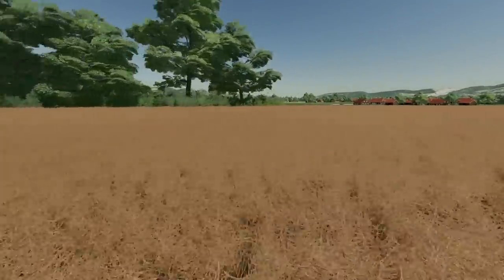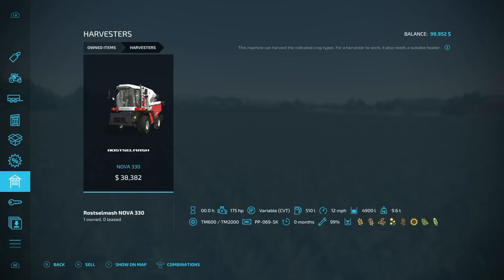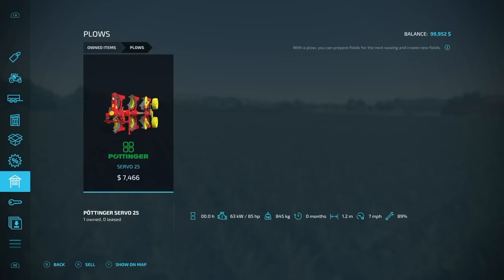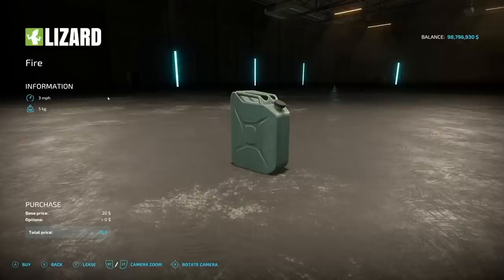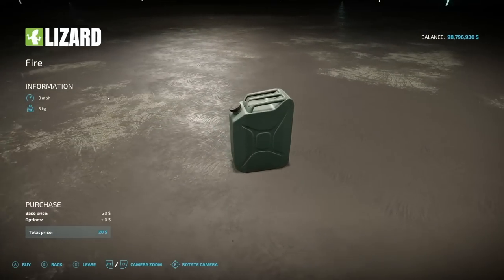As far as new farmer pieces, we have the Bureau 6105, a raw smash Nova combine harvester, a Lizard pickup, and for tools we have a trailer, a header, a small plow, cultivator, seeder, and a header trailer.